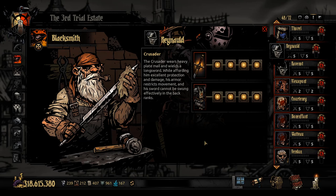Before we continue, we always need to judge the base damage, base dodge, HP, and all of that. The Crusader wears heavy plate mail and wields a longsword. While affording him excellent protection and damage, his armor restricts movement and his sword cannot be swung effectively in the back ranks. He has low speed — told by his armor — and his sword can only hit the first two rows. He has a lot of HP but not a lot of speed.